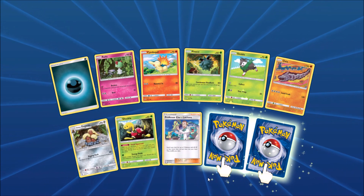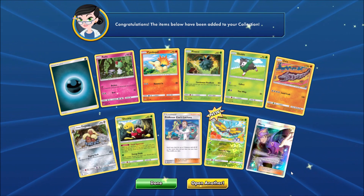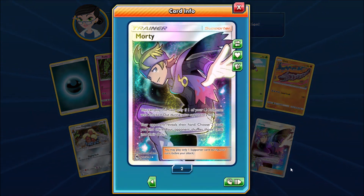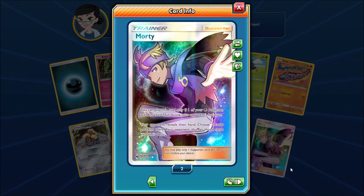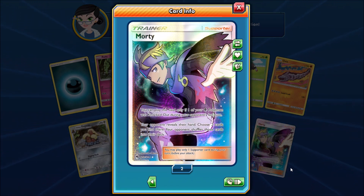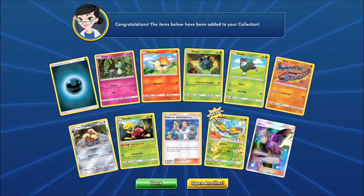There's another Professor Elm's Lecture. Reverse Holo — a Beautifly — and the Rare, there we go, would be a Morty Full Art. I think this was the first Full Art Trainer that I pulled in real life from Lost Thunder. Several different Full Art Trainer cards in this set — seven total. Of course there's 10 total in Team Up.